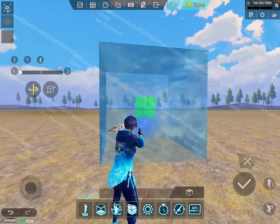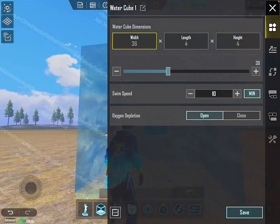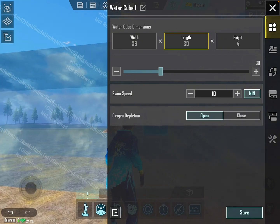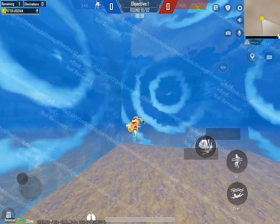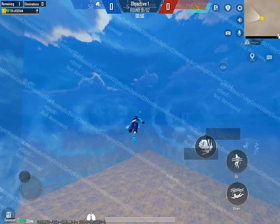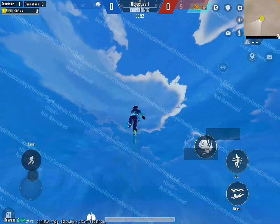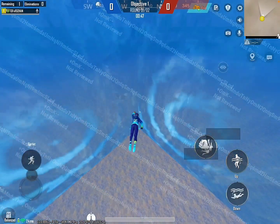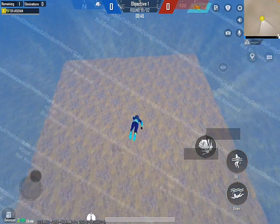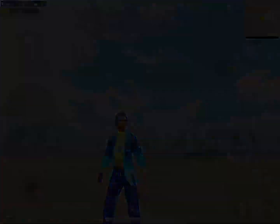You will see this new water cube. Settings of the water cube: swim speed 10, oxygen depletion no, width 36, length 35, height 36. You will see this new water cube in WoW mode. Thank you.